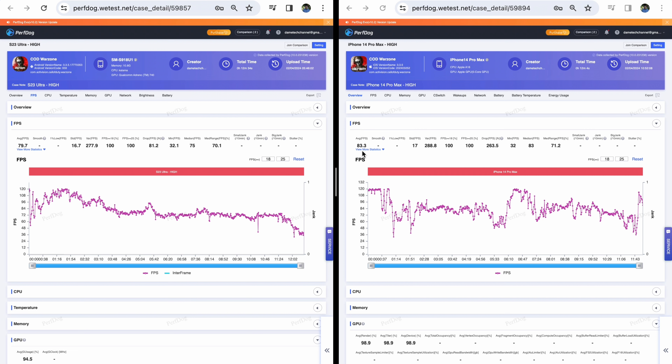Now moving on to performance, the tables have turned. The iPhone 14 Pro Max is averaging 83.3 frames per second, while the S23 Ultra is averaging 79.7 frames per second. Interestingly, both devices' 1% FPS lows are also 32 frames per second. In my opinion, performance was pretty stable between both of these phones.